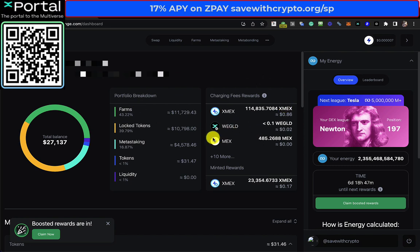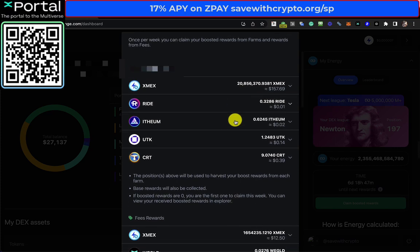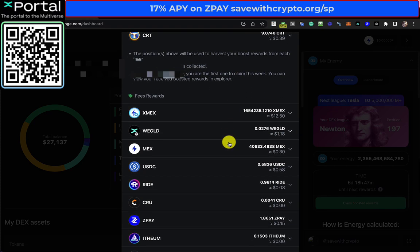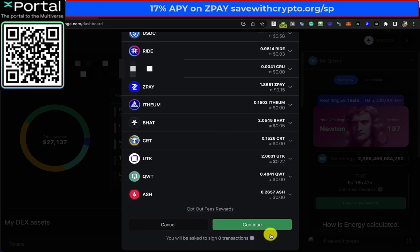Obviously this is quite a large account, let's just claim what's owed. So we're talking like $157 bucks worth of X-MEX. Negligible amounts of everything else there. $12.50 of X-MEX there. Pretty much negligible amounts there.